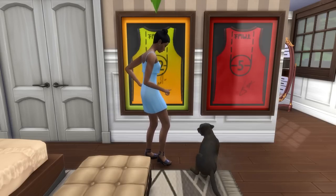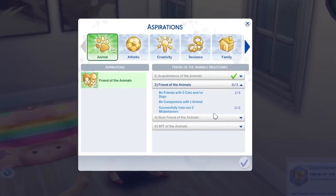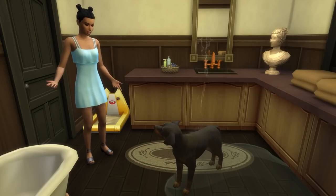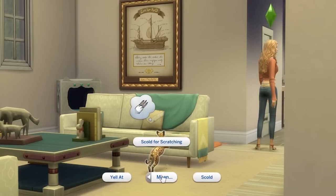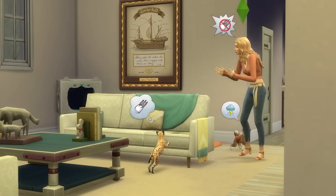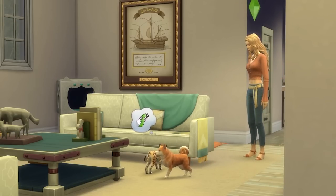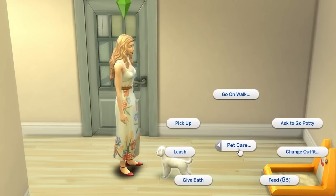It's also worth a quick mention that this is how to train out misbehaviors when completing the Friend of the Animals aspiration. It can be particularly helpful to pay close attention to your pets early on and to iron out any misbehaviors that you find annoying. One in particular that I like to put a stop to is cats scratching furniture — scratched furniture does not bring me joy. Note that not everything is trained up in this way.